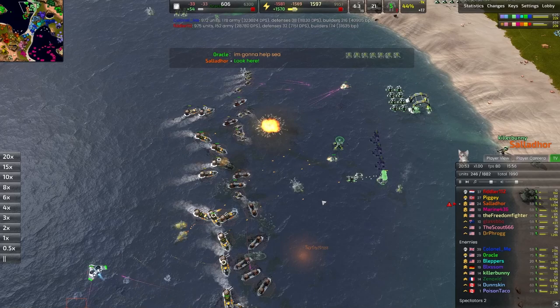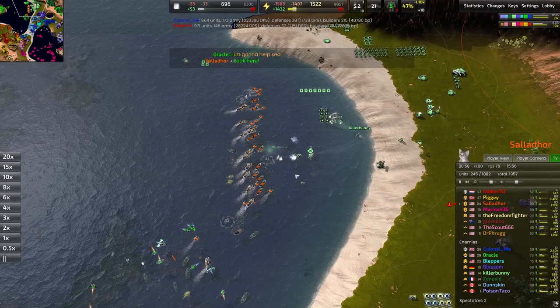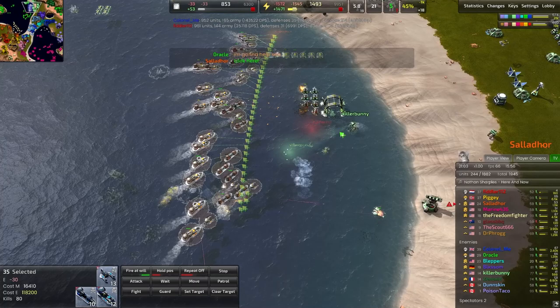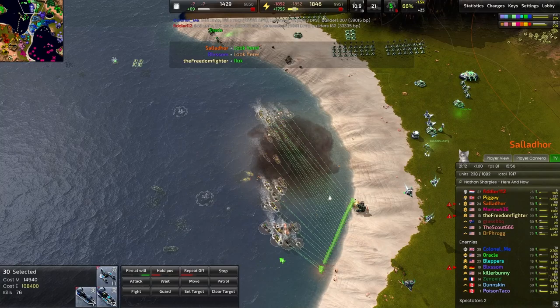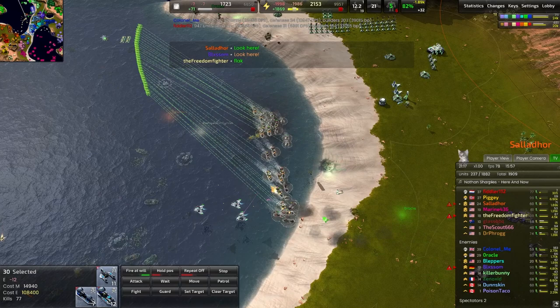Destroyers are going down instantaneously — so much artillery fire right now, and Killer Bunny has no chance. This comes at a steep cost: 16,000 metal is now pooled into this killer navy. Bunny is trying to detonate the commander near the navy to get a little bit of value out, but only taking out about a thousand metal worth of navy — not very worthwhile at all.